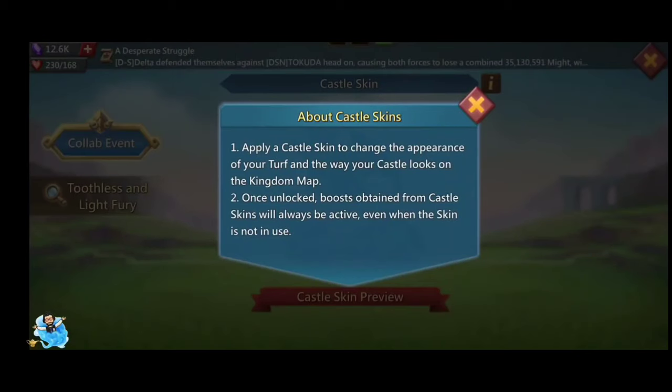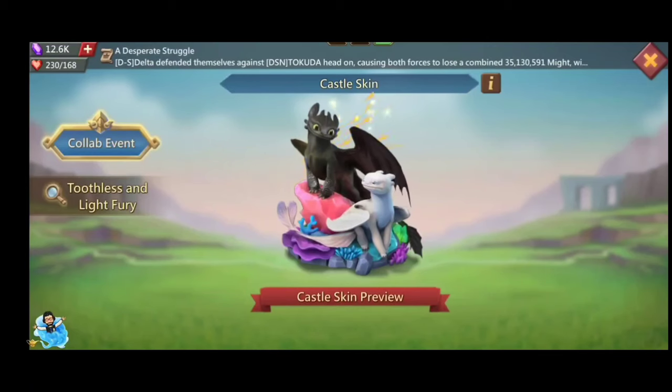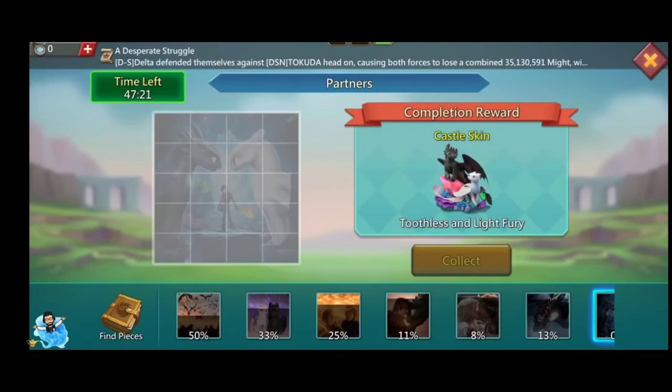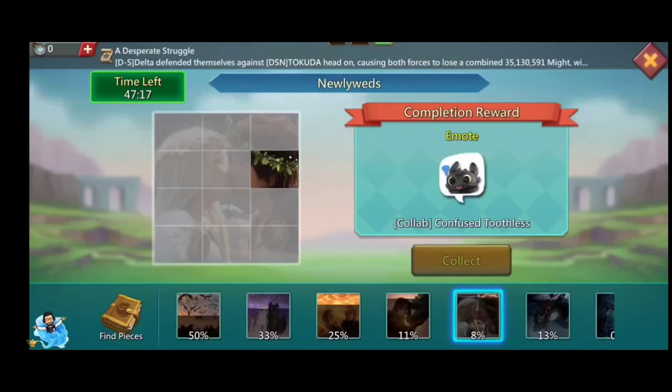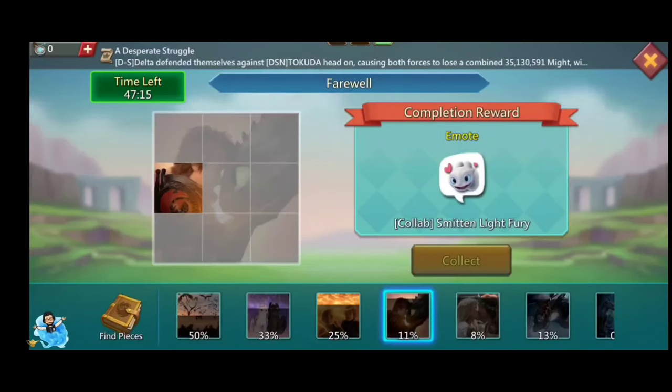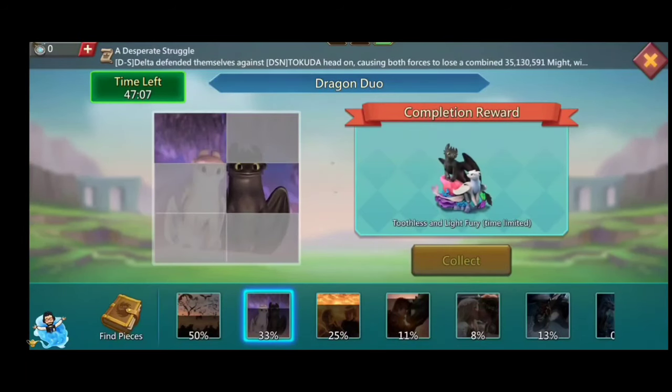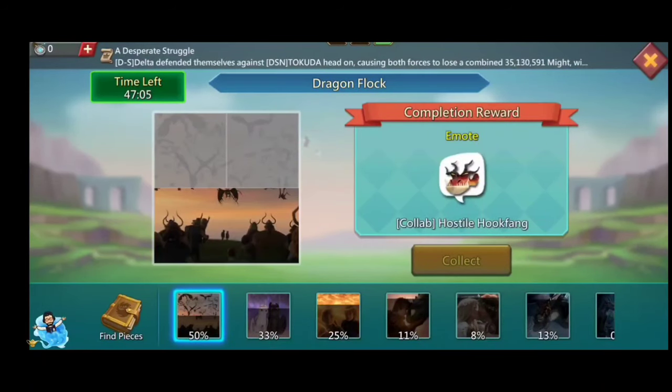Don't forget to comment 'Love you YGG' if you are a Lord's Mobile player. There is also a cool emoji you can get from completing the map, and these maps are very easy to complete because only three or four pieces are needed. There are emojis of different types of dragons from How to Train Your Dragon.